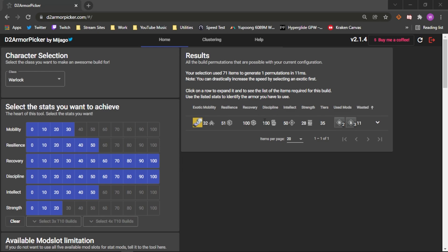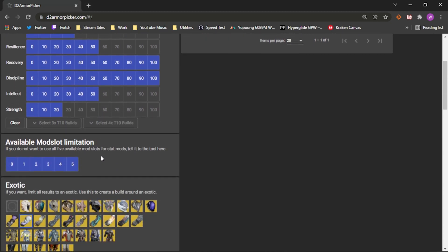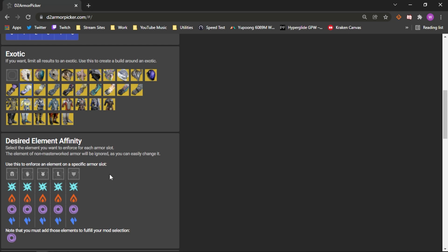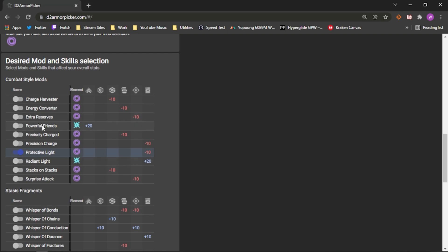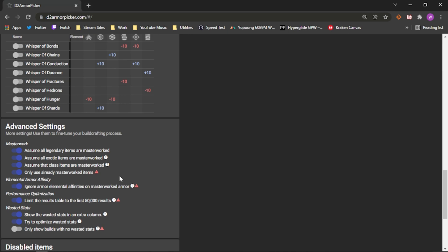We're going to go over and pull up D2ArmorPicker.com. We're going to make sure that we click the login button on the right hand side, and this is going to log you into your character. It'll pull from all the gear in your inventory as well as in your vault. Super simple. We've got character selection and all the results that will auto populate over here, which is predetermined by what you select in the left hand side of the website. We've got a bunch of columns to select the stats you want to achieve for the specific build that you're putting together. You've got choices for all exotics that you want to utilize in that build. You can get really specific with desired elemental affinities, and here's where you can select your mods.